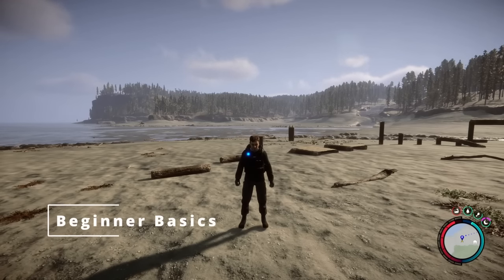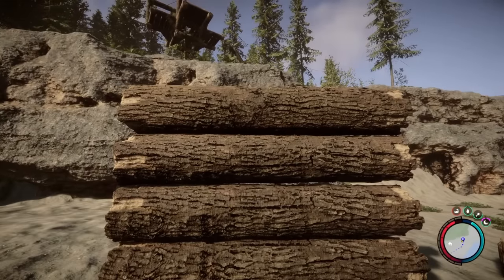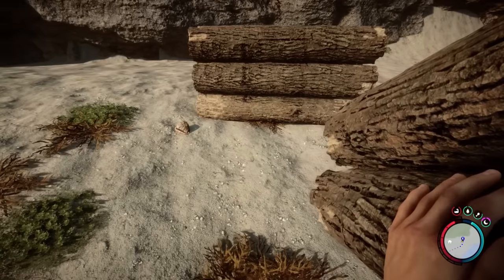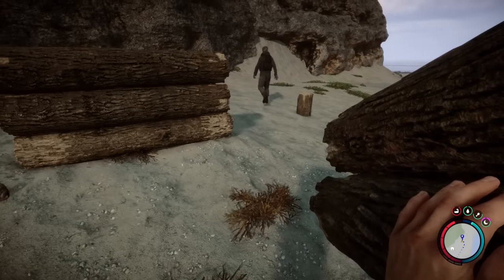And here we are in our training ground. The first thing I want to mention is once you've placed an item down, you can pick it up and take it off from its placed area by holding down C, providing it's not supporting something.